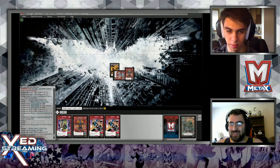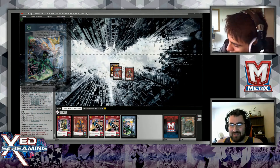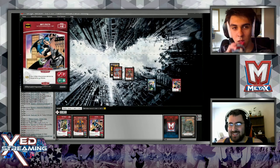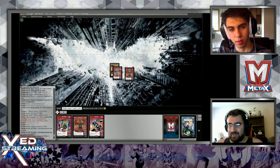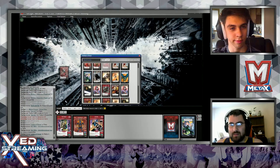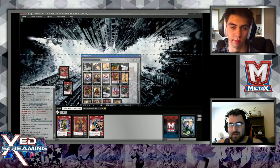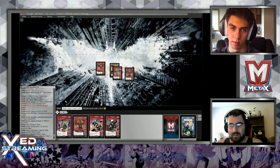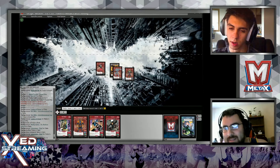Risky plays! I'm going to drop for turn and then play Legion of Doom, discarding Deathstroke to find two villains. I'll grab Harley and Catwoman, play Harley Quinn, and pass turn.